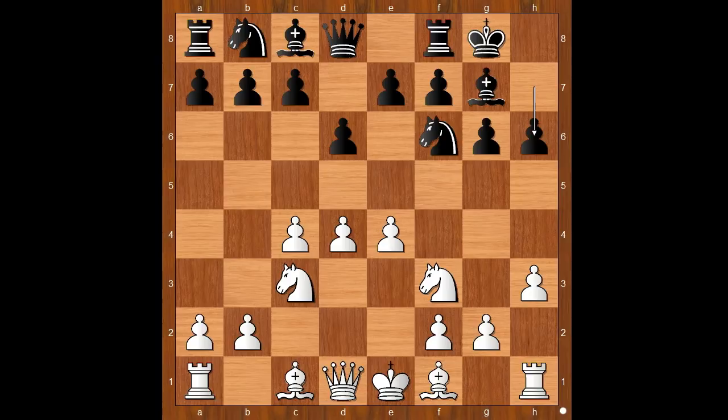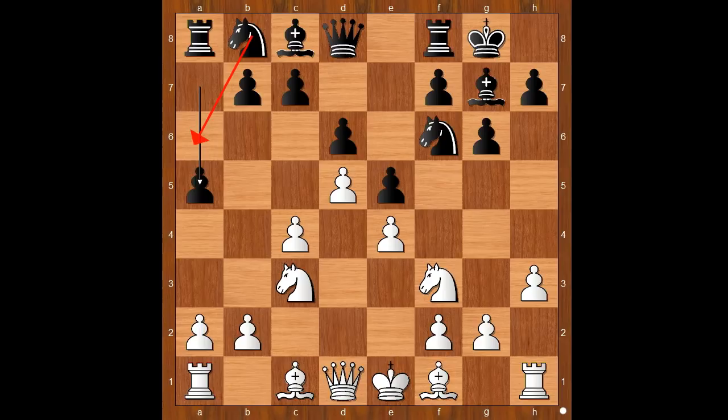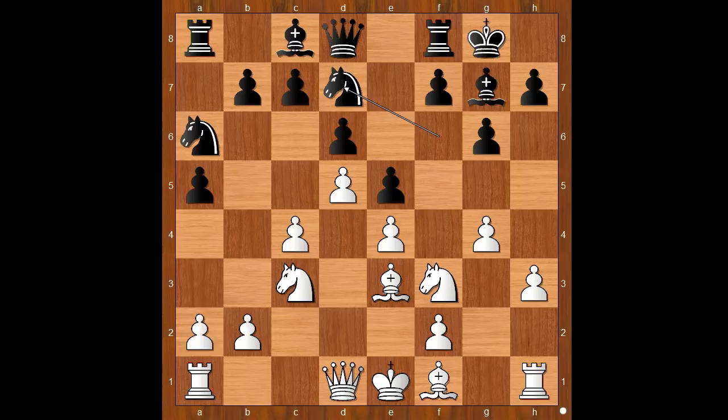Black to move: e5. If something like h6, white may play bishop to e3. So we have e5. Since white didn't castle, this move makes lots of sense. But now d5, keeping the game closed. a5, intending Nf6 and then Nc5. g4, going sharp. Nf6, Bxe3, Nd7, a3.